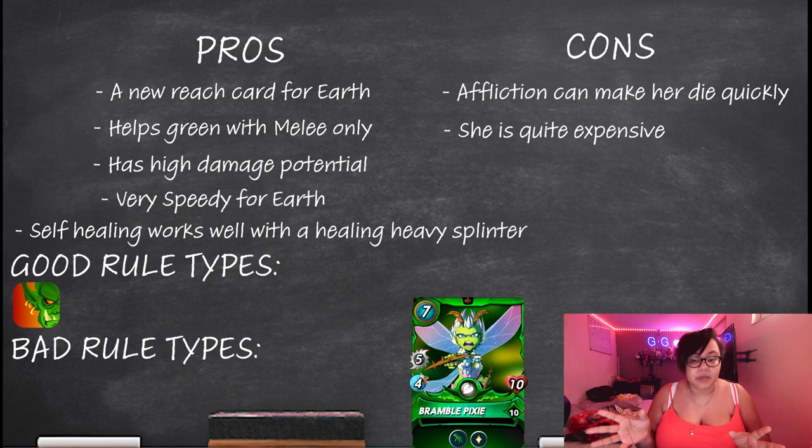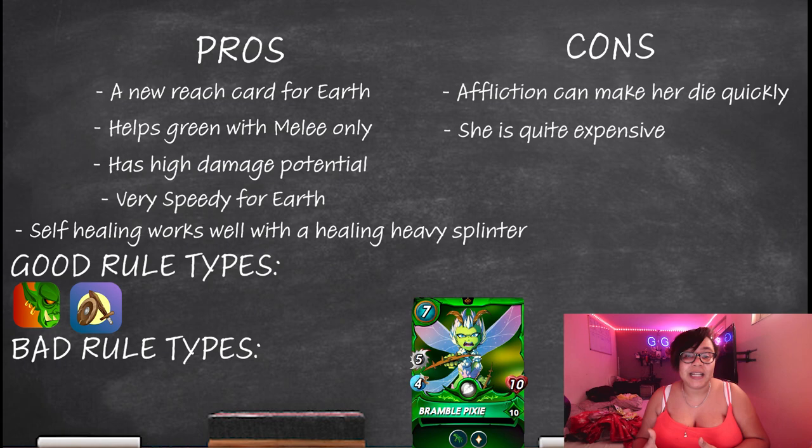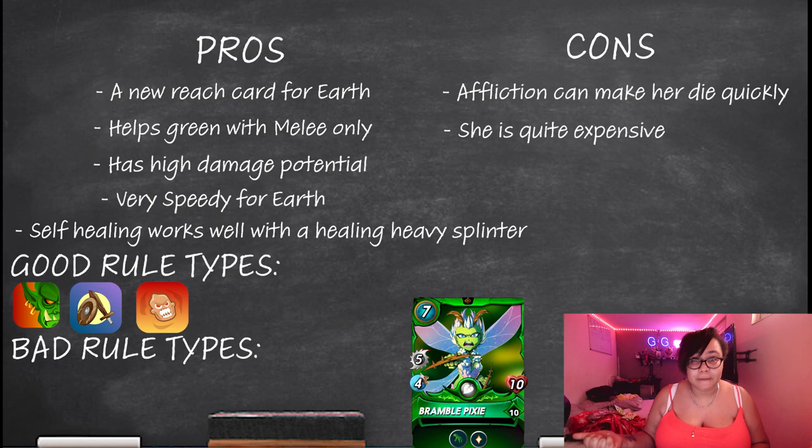She's also really good in commons and rares only. Because she is only a common card, you can still put out a lot of damage in the green sector with her. Another good rule type is what doesn't kill you — also known as rage. Because she puts out so much damage already, once someone hits her before she heals, she can do even more damage to them — more damage, more speed — which means other monsters may not be able to get her anymore. Then she just heals herself back up and hits you again for five.